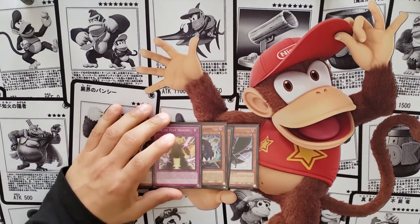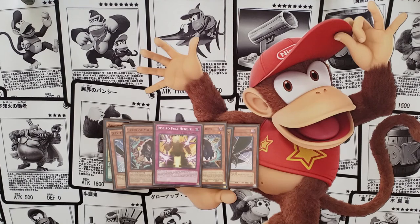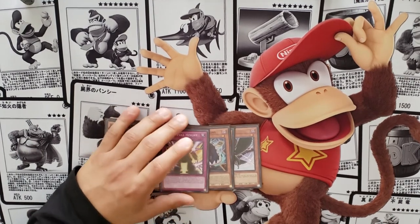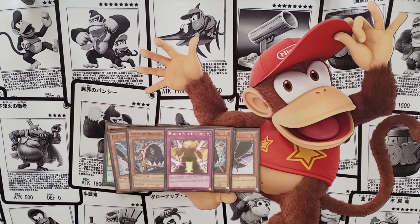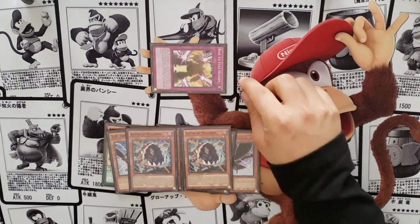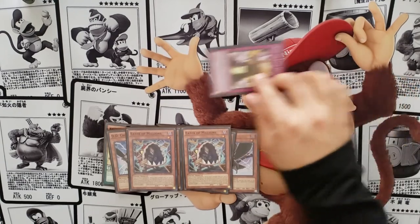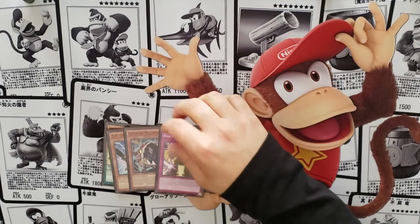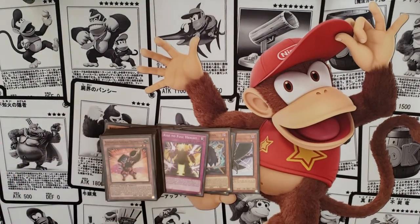Finally, Rise to Full Height — yes, a trap card for this deck. It targets a face-up monster and doubles its defense, but that defense becomes zero permanently at end of turn, so it's all-or-nothing. It also has an effect where you can banish it to force your opponent to attack a monster you control. This is how we justify playing a trap — it can banish itself, keeping your graveyard clear of spell and traps for your Super Heavy effects.